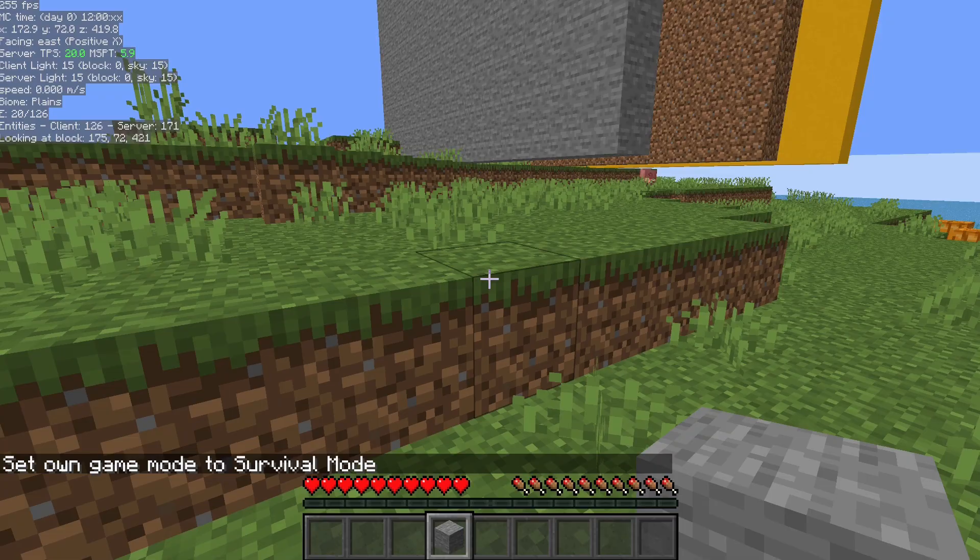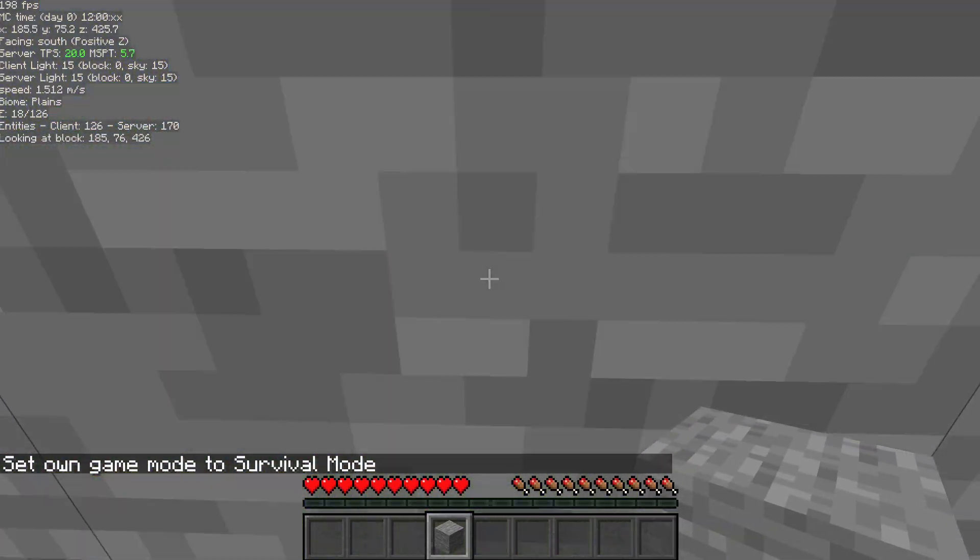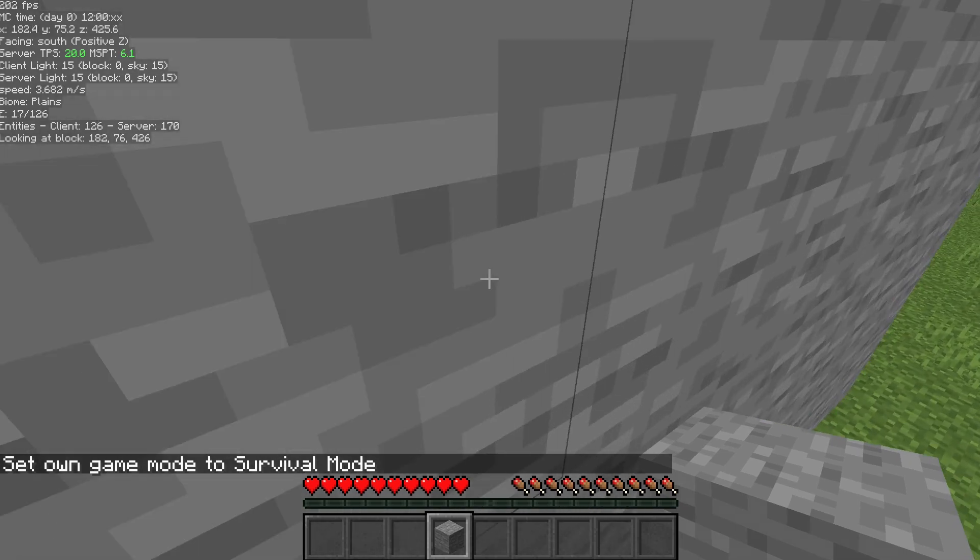Turning on this setting will only work in creative. So you can see I'm not going to be able to run through this wall because I'm in survival now. It's just for creative.